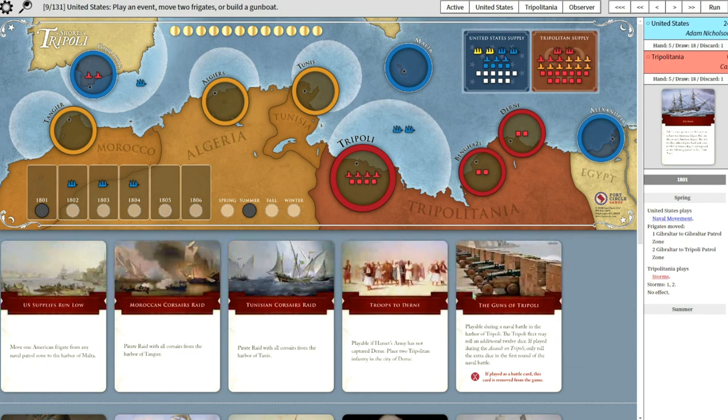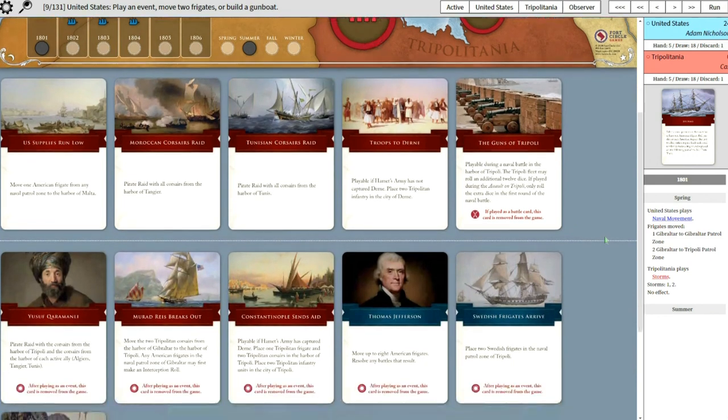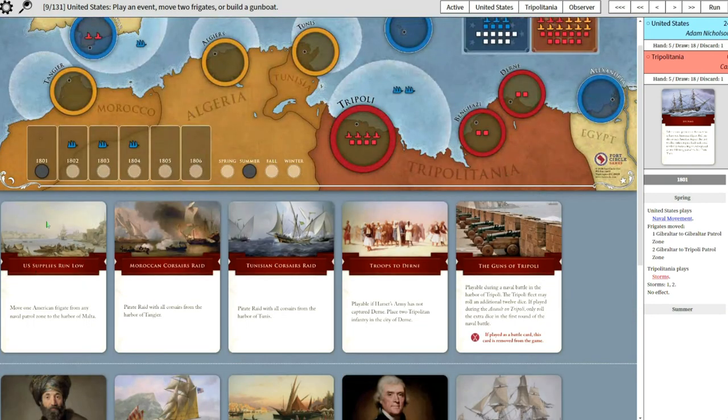So your hand here - Guns of Tripoli is not useful yet, but the others are. I could drop some troops in Dern if I want, and I have some raid options, but I don't really have the allies yet. It's not a great opening hand, to be honest.